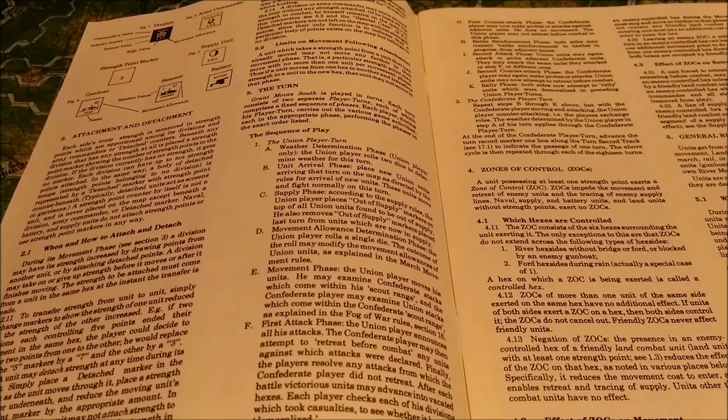The Confederate player turn is basically the reverse of that, with the Union player taking over the counterattacking phases. At the end of the Confederate player turn, you'll advance a turn record marker and start a new turn.